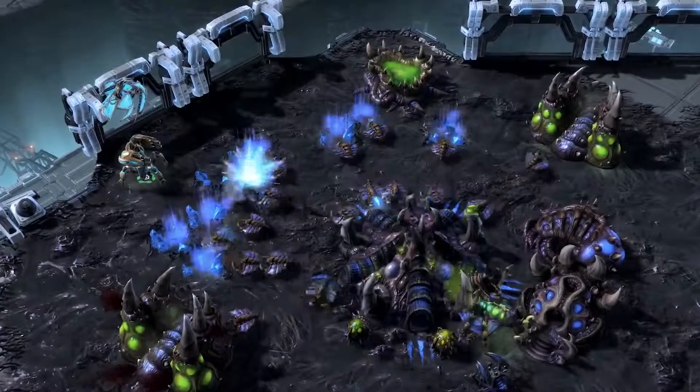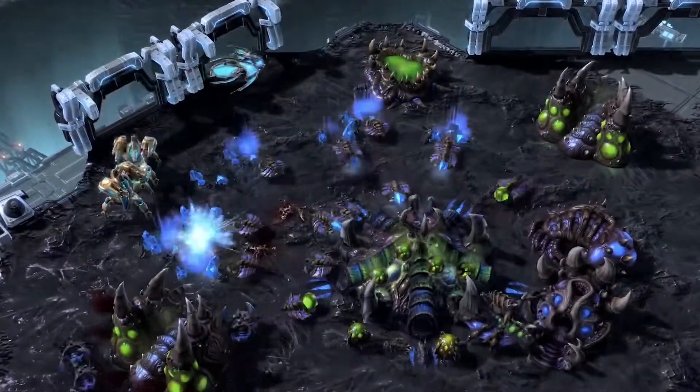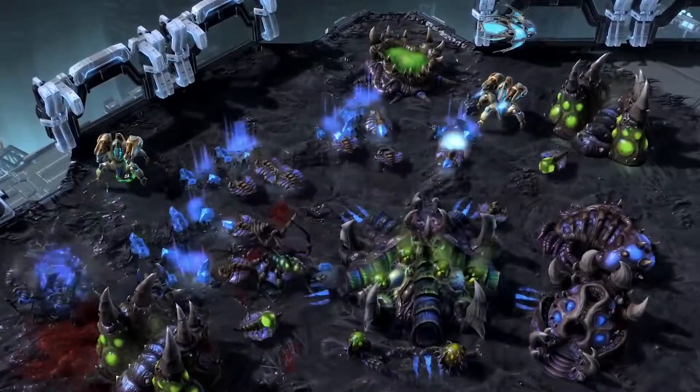To kick off changes to current Protoss units, let's talk about the Warp Prism and the Immortal. The Warp Prism can now pick up units from a distance, while the Immortal has exchanged its Hardened Shield passive for an activated shield ability.